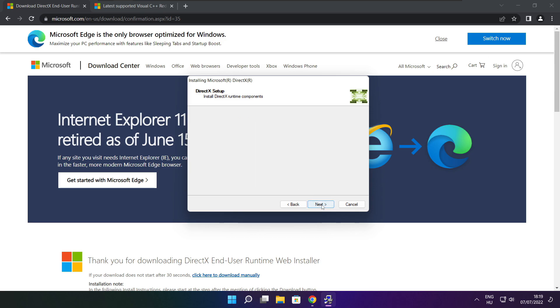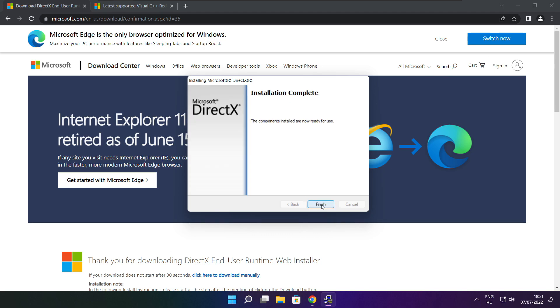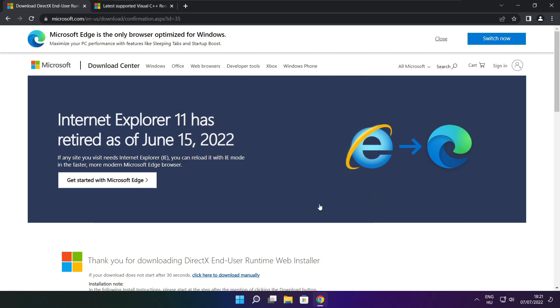Uncheck Install the Bing Bar and click Next. Installation complete, click Finish. Close the DirectX website.